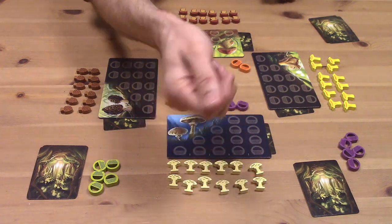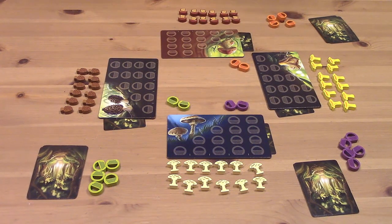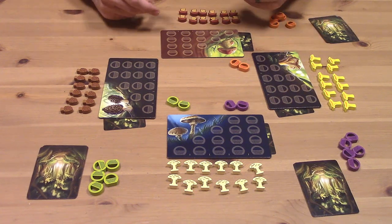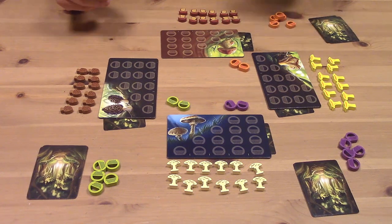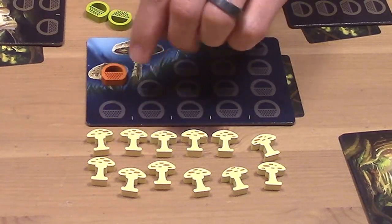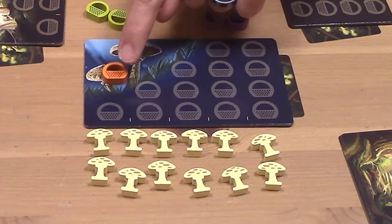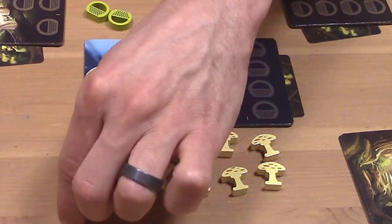Each player also has five baskets in their color, as well as two out in the middle of the table which they can earn over the course of the game. Each round is played in two phases: the first is going out and harvesting mushrooms, and the second is exchanging information. To harvest mushrooms, we go around the table starting with the first player and put our baskets out on mushrooms to collect them. You always have to start with the leftmost column that's currently available, so this orange player could spend exactly one basket to collect one mushroom.